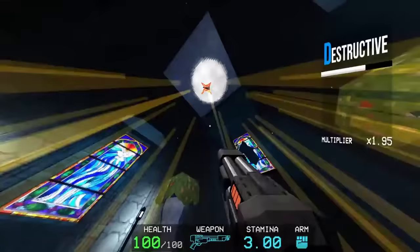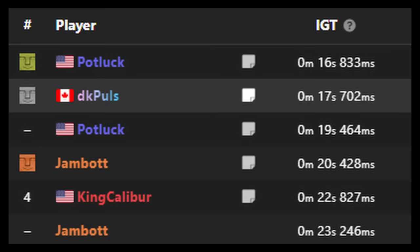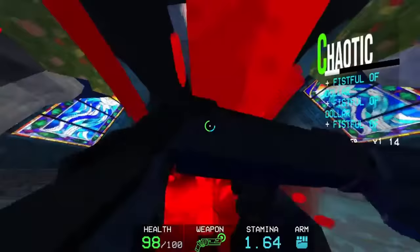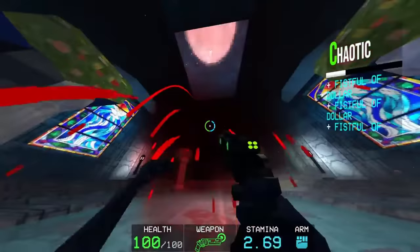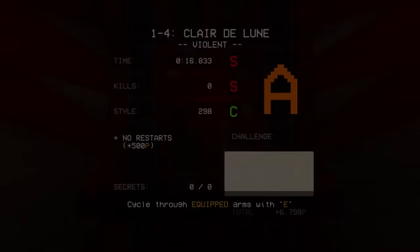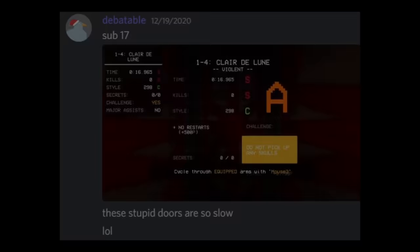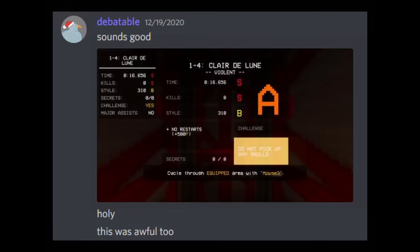This run is so much better than anyone could have realistically expected it to be. For the time, 1-4 running died down for a bit — there weren't really any improvements that could be made, since this appeared to be the human limit. That would all change a couple short months later. On the 19th of December 2020, a runner named Debatable sent a screenshot of him getting a 16.965 and, soon after, a 16.656, which beat out Potluck's recent time by a decent margin. Deb didn't end up uploading anything, determined to do better.